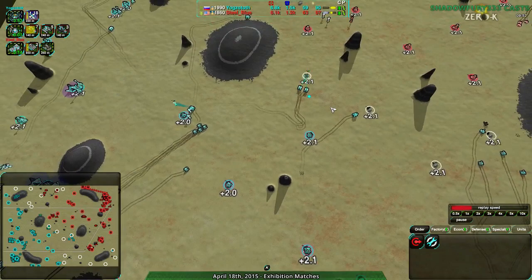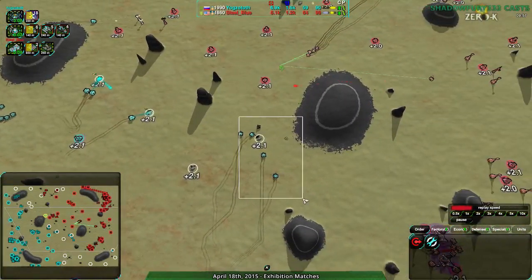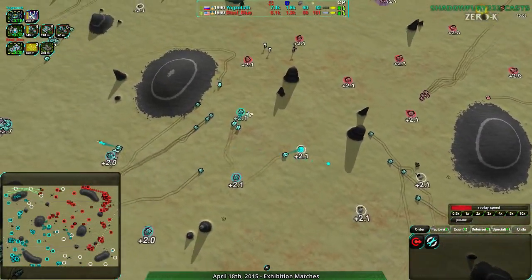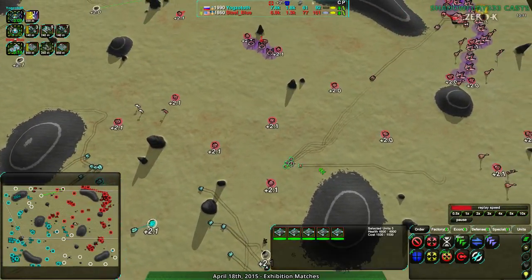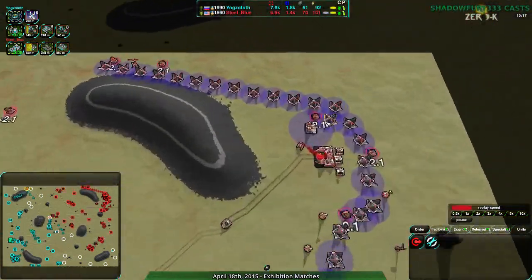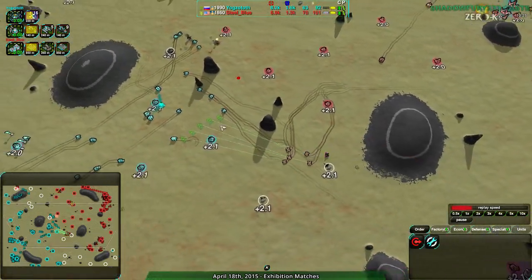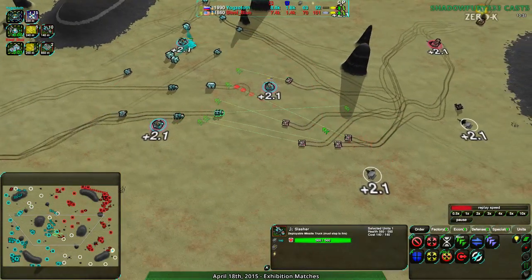The Levelers continuing to move in should be able to deal with any Panthers they encounter, assuming they stay in a group — and they are, so that should be fine. Yoggstoth is not splitting out to harass too much, sending just one to the south which is fine. Two groups of four should be enough against the Panthers being sent in. There are 12 Panthers but far more Levelers. Reapers are now coming in after the Fusion Plant was completed, so it's really going to come down to how well Yoggstoth can deal damage in the meantime.